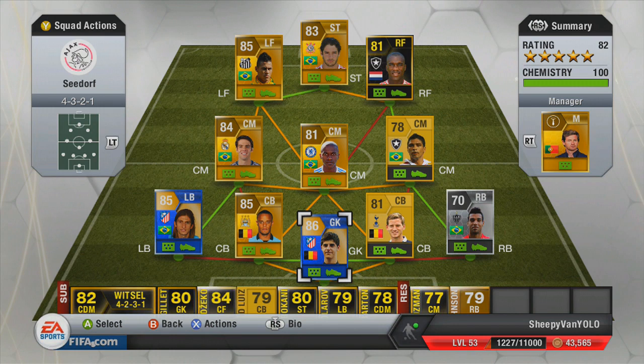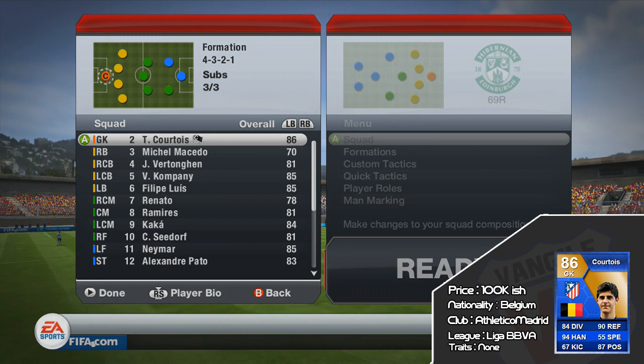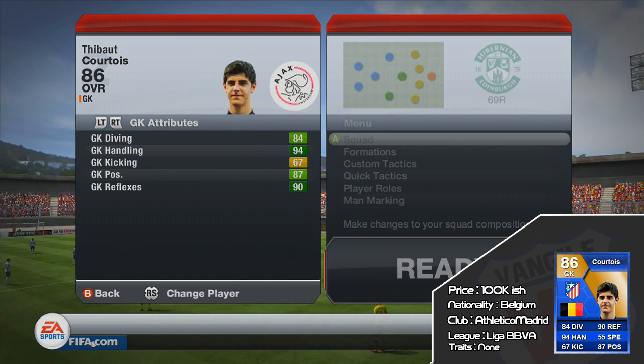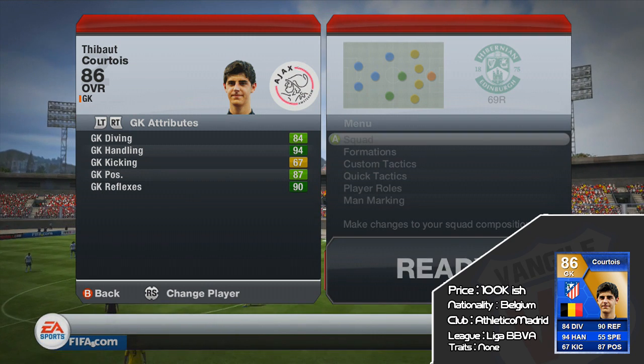What is going on guys and girls, my name is VanGolf and today we've got the Team of the Season Cortis — or Courtois, I'm not sure how to say it, I'm just going to call him Cortis. It's my first ever goalkeeper player review; I've done plenty of other outfield player reviews that you can see on my channel. We're going to focus on the goalkeeper today, and the reason I chose to use him is because I tried his Man of the Match and absolutely loved him.